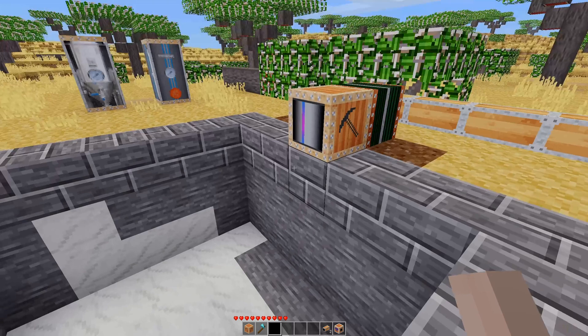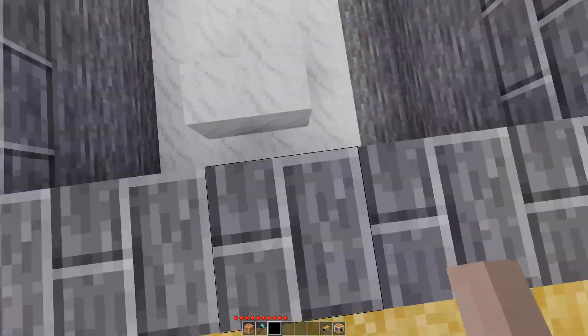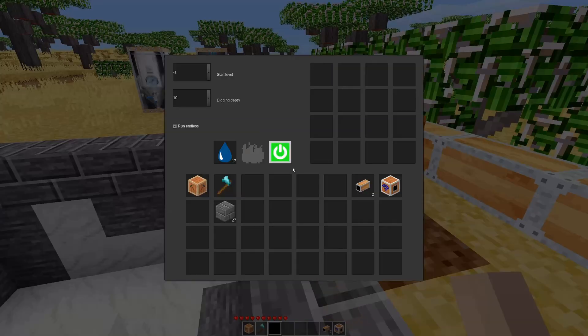You basically count three spaces out and then two spaces out from there to get your five-by-five square. This does require biofuel to run, which we have not used in any of the previous videos, so let me show you how to get that.